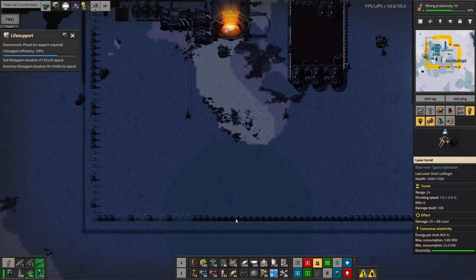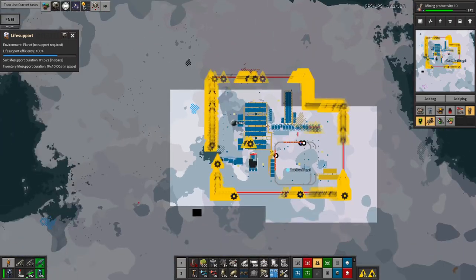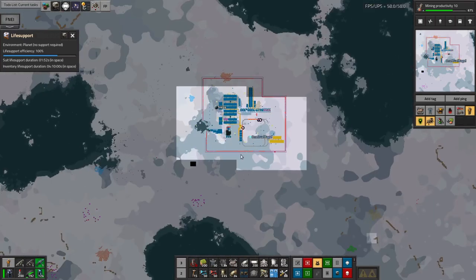So the other 600 megawatts can be used for the turrets, and these things use up to four megawatts each. So if I've got 600 megawatts available, that's like 150 laser turrets firing at once. I don't think we're going to get that sort of level of biter attacks — it's not that biter-heavy a planet, at least it certainly isn't at the moment.